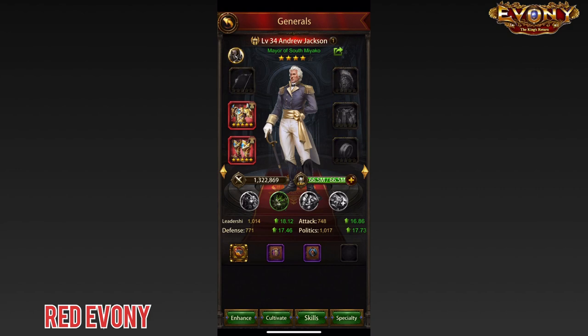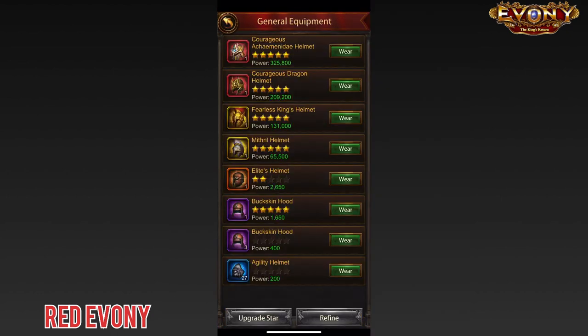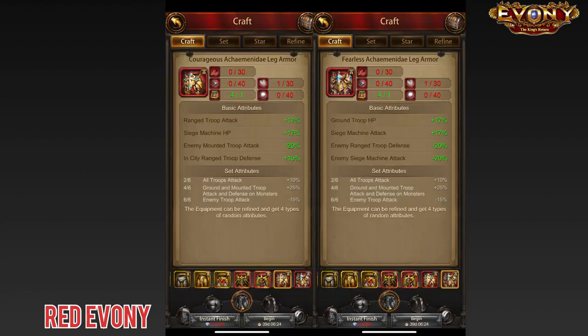Finally, we look at the leg armor. The Courageous Akimene Day leg armor has one debuff while the Fearless Akimene Day has two. In this case, we would go with the Fearless Akimene Day. We go back to our General and suit him up.